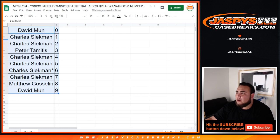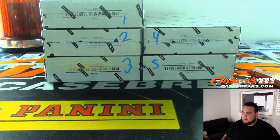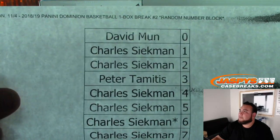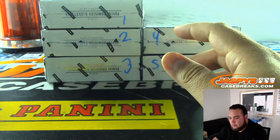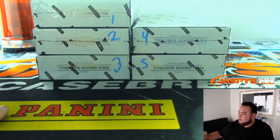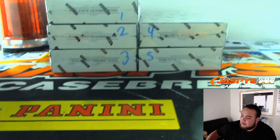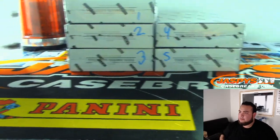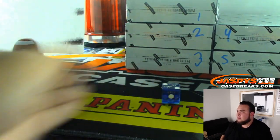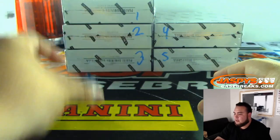Nick already posted another one as well, so we can run one back again if you guys would like. Here's everybody in the break. We got boxes one, two, three, four, five. If I roll a six we'll just re-roll until we get a number one through five. Two is the lucky number, so we'll go with box two.